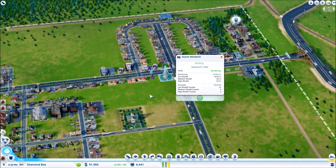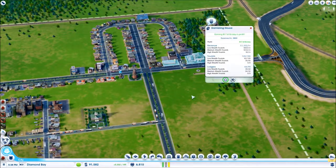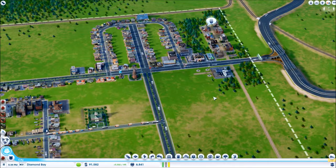The windmill — that's our first tourist hotspot and it's making us money. More importantly, the gambling house is making us a lot of money.